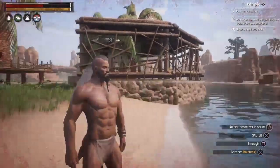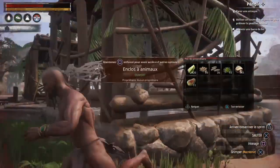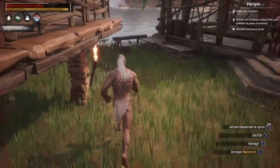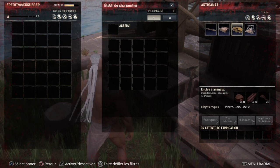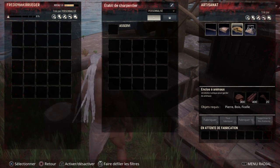Donc d'abord, pour avoir une monture, vous devez avoir déjà ceci : l'enclos pour animaux. Une fois que vous aurez créé l'enclos animaux, il se trouve dans l'établi de charpentier. L'enclos pour animaux nécessite 300 de pierre, 400 de bois et 20 de fibres.